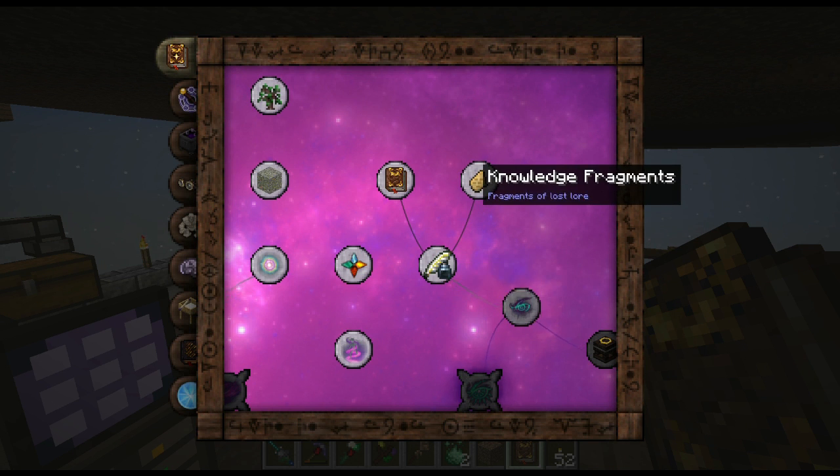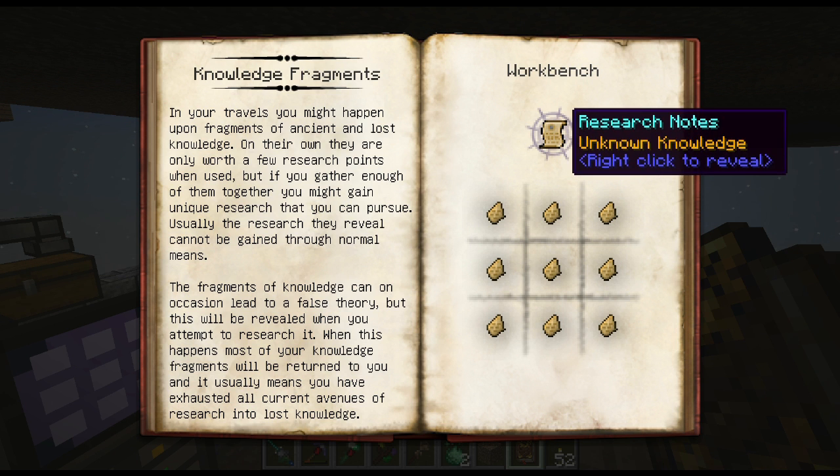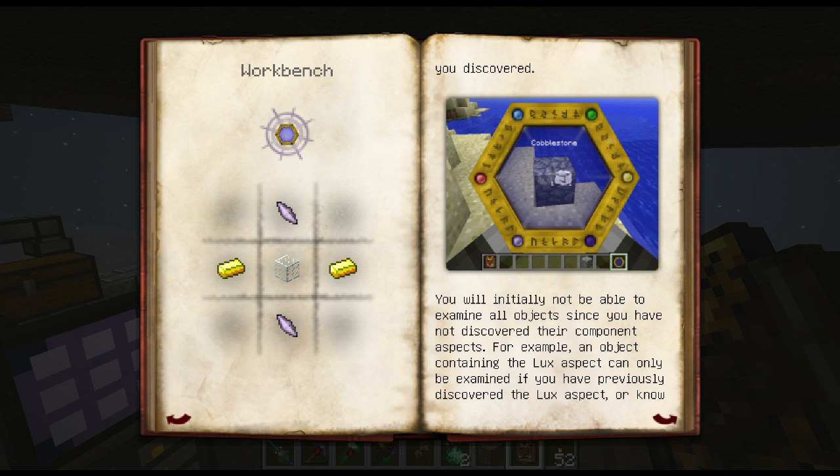So it's the Thaumonomicon where we start. That takes us to research and knowledge fragments — I have some of these I've collected. In your travels you might happen upon these knowledge fragments; they give you research notes. Before you can build most thaumaturgical items and blocks you first need to discover how to do so: exploring the world and examining blocks, items, and creatures with a thaumometer. I'm going to need two pieces of gold, glass, and some shards to get this thaumometer. Let's do this — I know I've picked up a couple shards from loot bags, and I've got some glass.